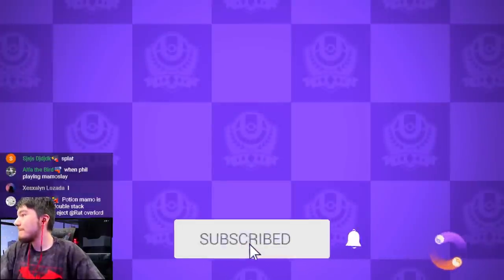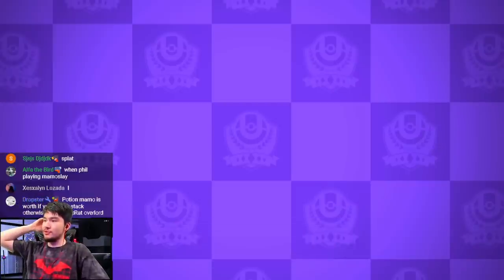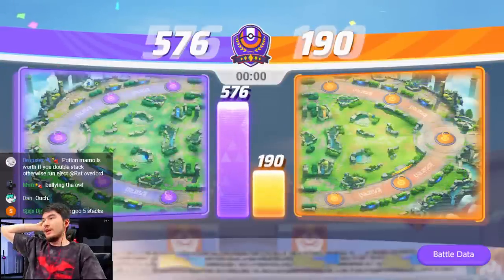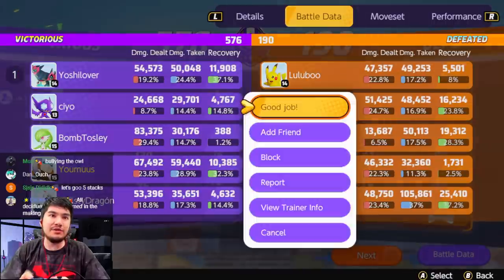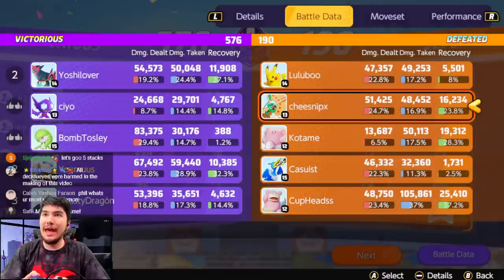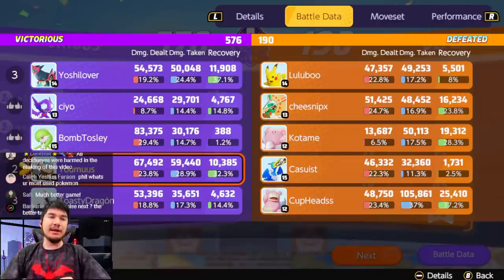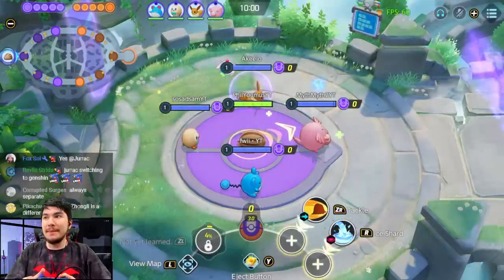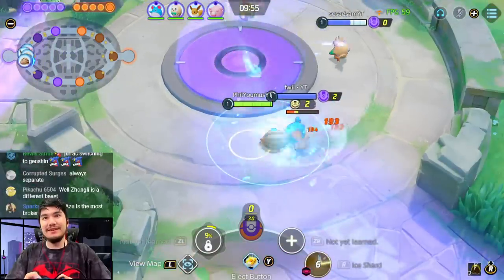That should be game — everyone scores. Nice, good stuff. Farm my Unite in case I need it. I'll get back on pad. I get 15 and my Unite, then let's cause a little bit more havoc. But damn, that was a fight dude — the Decidueye tried to chase me down. When I had one HP I flipped the script on him, absolutely flipped the script on him.